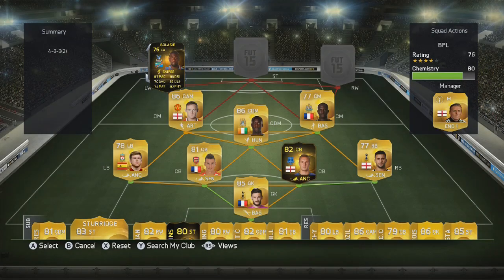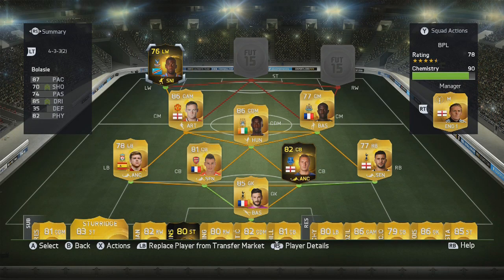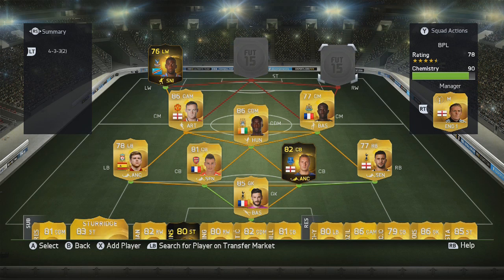At left wing we have Yannick Bolasie and his in-form card — five-star skills, great pace, great physicality. This team is full of physicality; they're a big, bruising team with good amounts of pace, and that just makes them so effective.